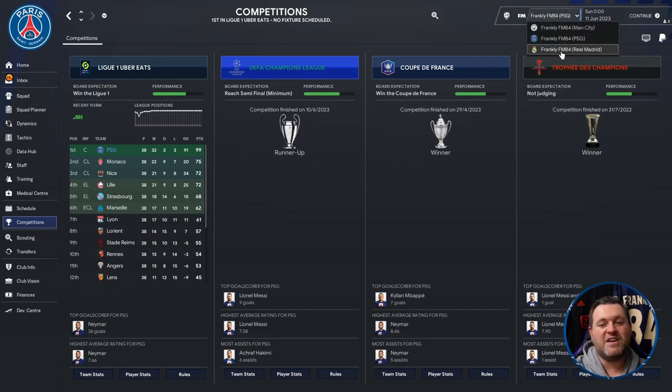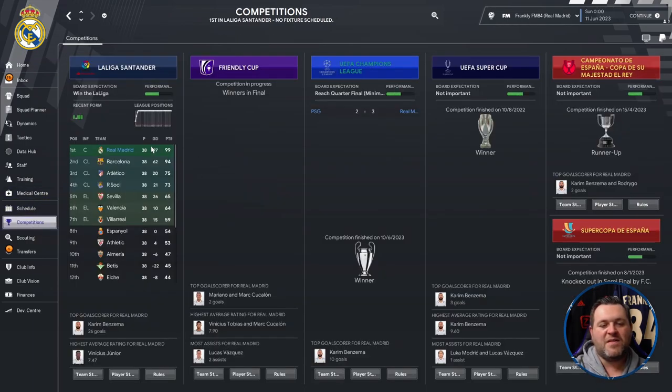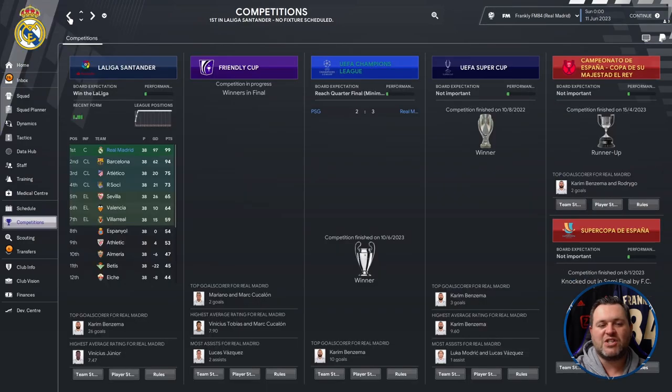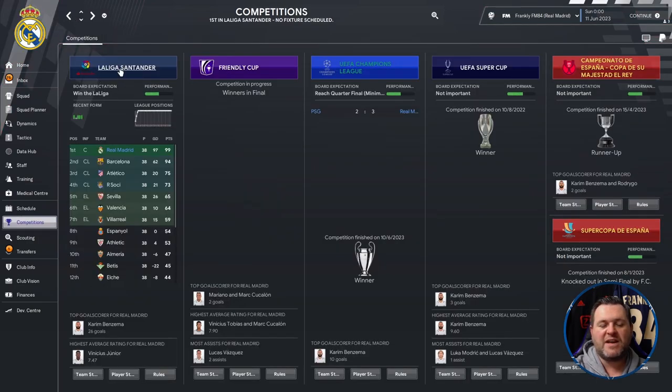PSG pulled off a domestic treble — or double if you don't count the Trophée des Champions — getting all the way to the Champions League final. Switching to Real Madrid: they won La Liga by five points from Barcelona. We already know they won the Champions League beating PSG 3-2 in the final. They also won the UEFA Super Cup, beating Frankfurt 3-0 at the start of the season.